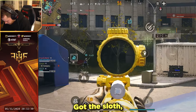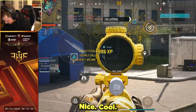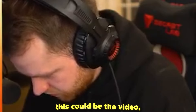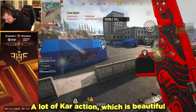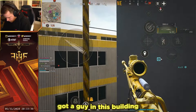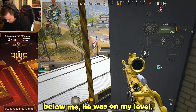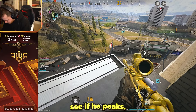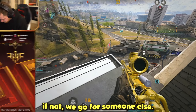Got the kill — nice! I'm liking this start a lot, dude. I gotta lock in. This will be the video — a lot of Kar action, which is beautiful. That's the whole point. I'm gonna go up top of this building and just play top to bottom. Got a guy in the building below me — he was on my level so he's at the very bottom. See if he peeks and if he does we'll take the shot, if not we go for someone else.